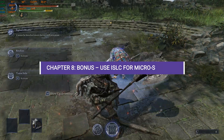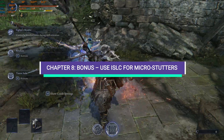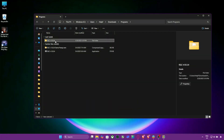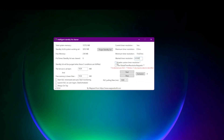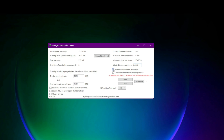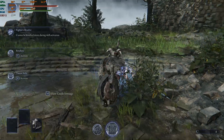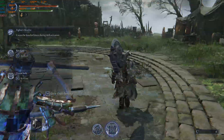Chapter 8 Bonus: Use ISLC for MicroStutters. Download ISLC (Intelligent Standby List Cleaner) from the description. Set Timer Resolution to 0.5ms, enable Custom Timer Resolution, and run it in the background while gaming. This removes unnecessary RAM usage that causes small FPS hitches.